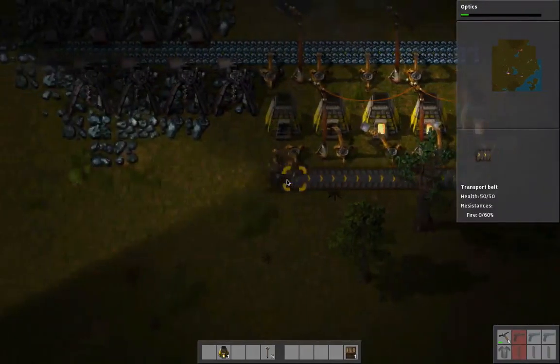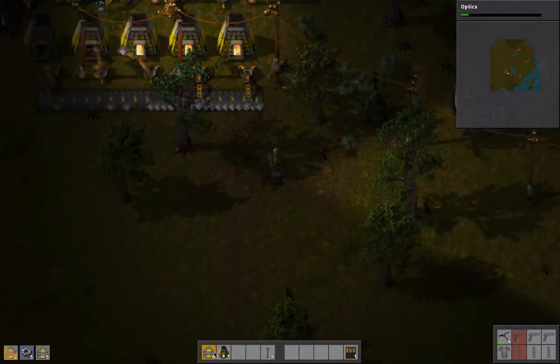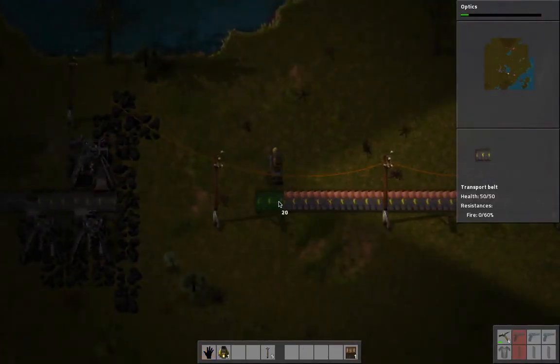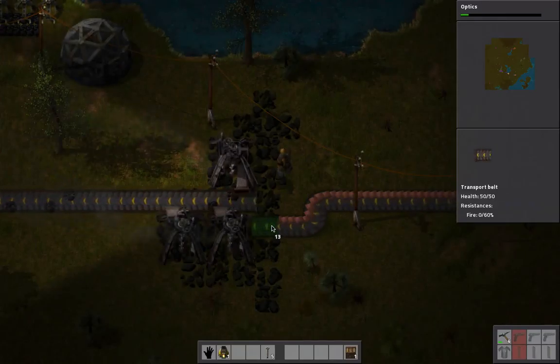I need more iron too. It would be nice to put an inserter at the end of this - I'm grabbing the iron because for right now it's just going to be a waste since it's not making very much. I'm actually making more copper right now than I'm making anything else, which is not necessary.